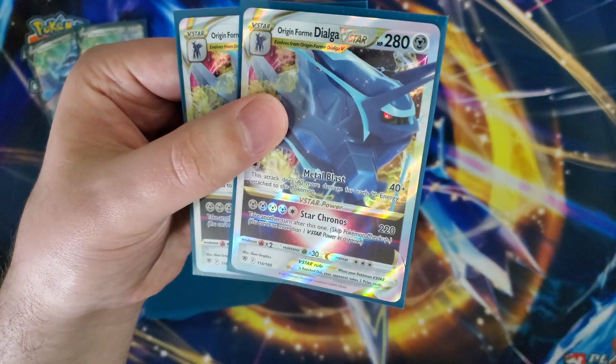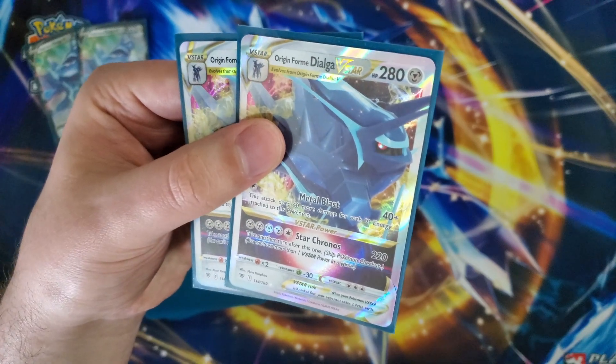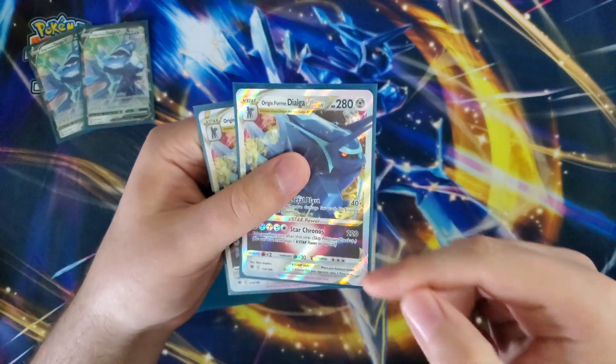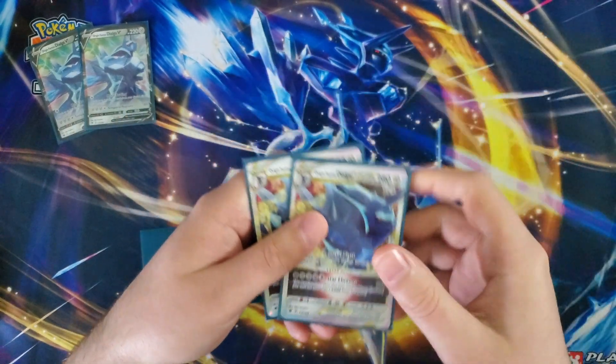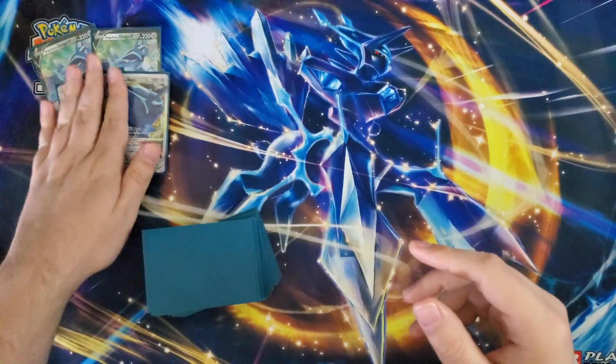The V-Star power is the attack Star Chronos — for five energy, four Metal on a colorless, 220 damage, and you take another turn, skipping your opponent's next turn. Absolutely insane if you're able to mount a KO with Star Chronos and then just really pop off. You really want to set this up with a lot of energy, and we're going to protect it with Diancie.